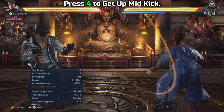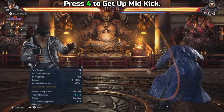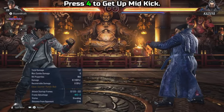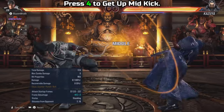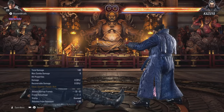Your next option is the get-up mid kick — just press 4 and you'll get up and do a mid kick. It is a little slower than the low kick, which makes sense because you're getting up fully to do a mid kick. But at least it's another option, so you can mix between 3 and 4 — a low and a mid kick — just to keep your opponent on their toes as they keep attacking.